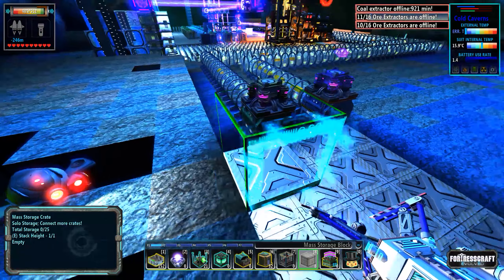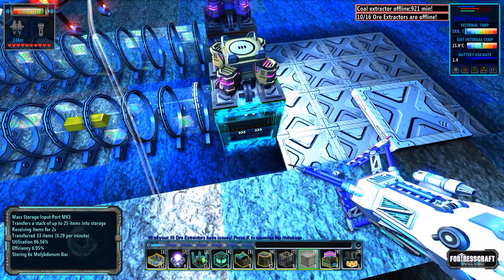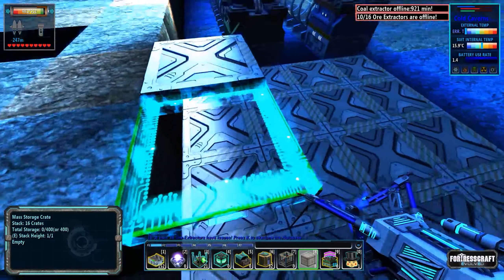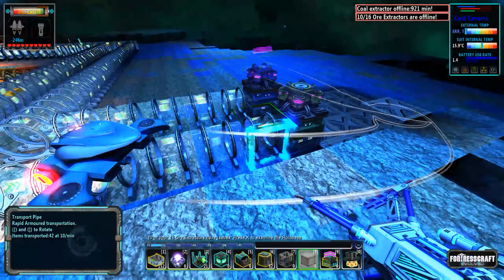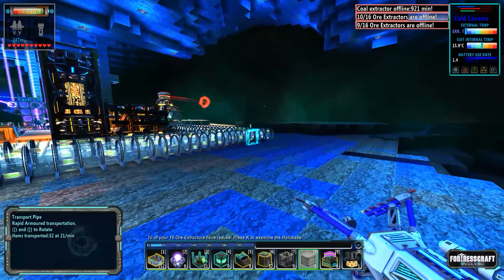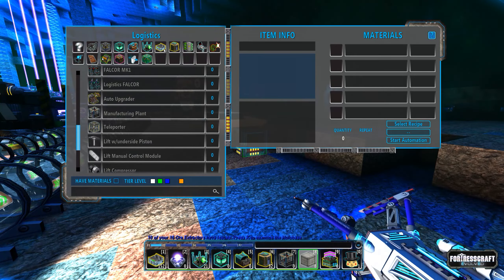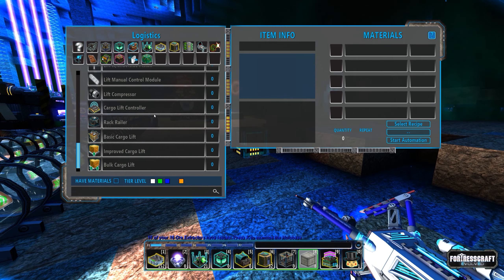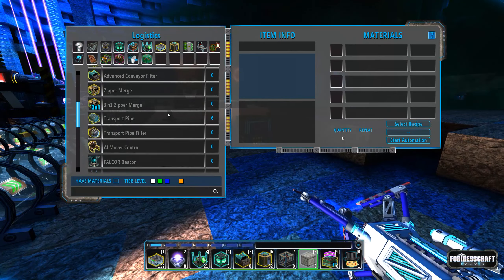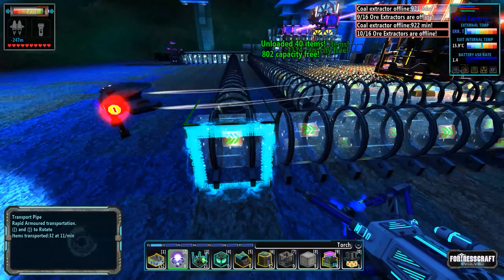I want to double check if these are stackable. Looking at the solo storage — connect more crates, stack 16 crates. So I can build another input controller on top of this one, or figure it out. I think if I had another pipe... one thing that's missing that I'd really like is a turntable that works with transport pipes.